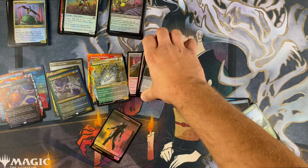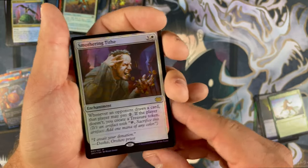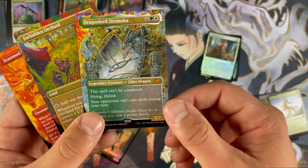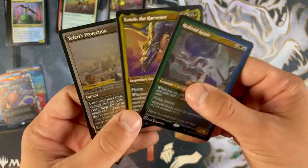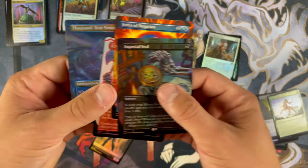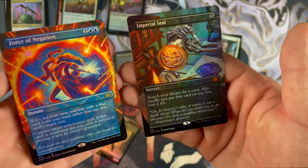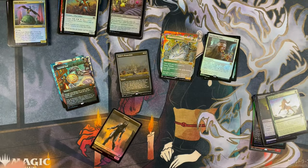So, four packs — let's do a quick recap. Hardened Scales. Smothering Tithe — really, really nice; winner of the regular foil rares for sure. Of the full arts: Dragonlord Atarka probably the winner, followed by Seasoned Pyromancer. The foil-etched — definitely Teferi's Protection. Super good, looks so nice, and you wanted that too, Alex, so congratulations. And then of course the big showstoppers: Thousand-Year Storm, Chaos Warp, but more importantly Force of Negation and Imperial Seal. These things should be more than $300 for four packs considering what you're getting.